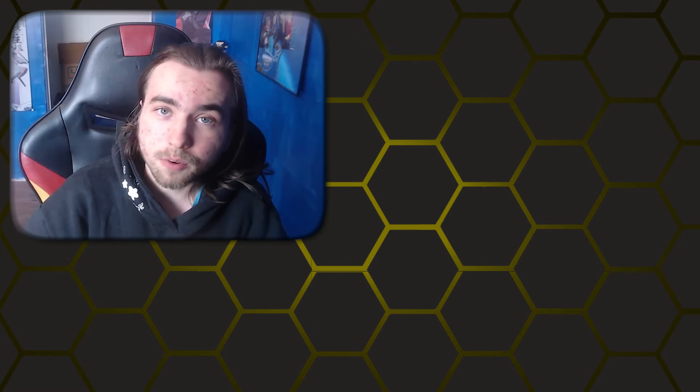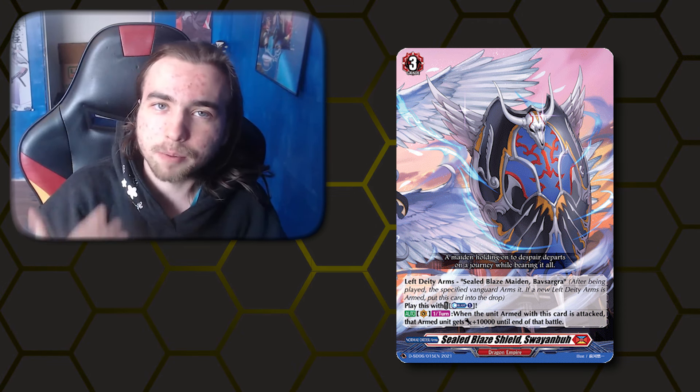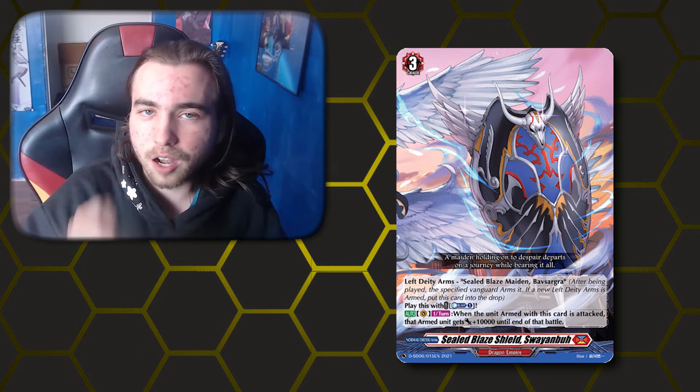For our left arms, our primary one is the shield. You can play it with counterblast one, and whenever your opponent attacks your Vanguard, you can once per turn use the shield as an extra 10k shield for that battle. This gives Boffsagra a way to gain extra defense during the opponent's turn and more easily block attacks. Because 10k shield is a very weird number to guard — unless you're playing effect draws, you don't have really 10k shield values — the shield is really good at stopping those awkward number attacks.